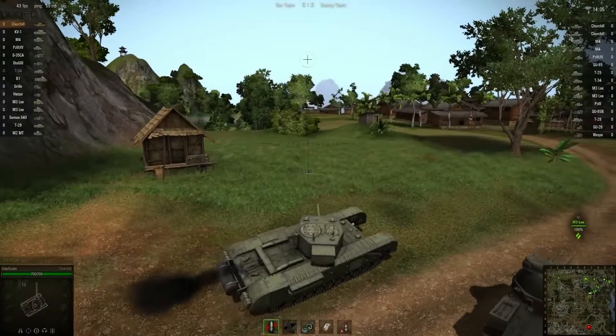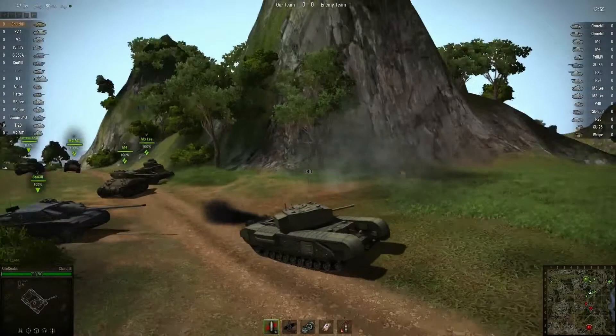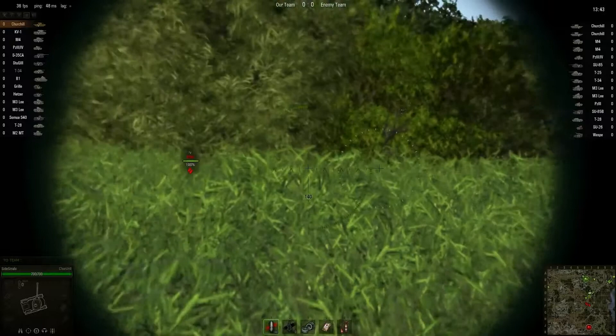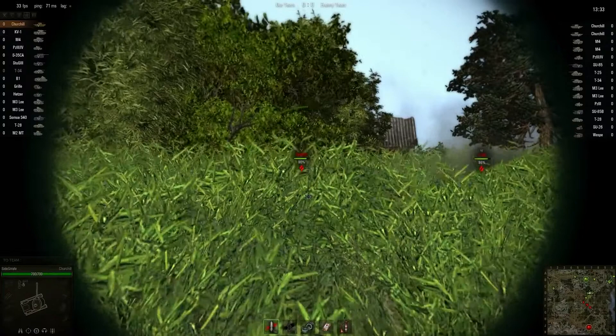On this map we're going to head out into the slugfest zone and see what happens. Got to be careful from that left side — I don't really have any gun depression to deal with that. We don't really want to come too much over the ridge. Let's see where everybody moves first.